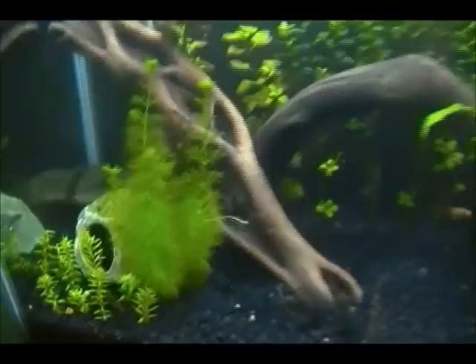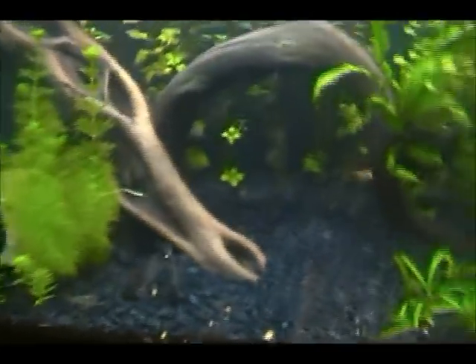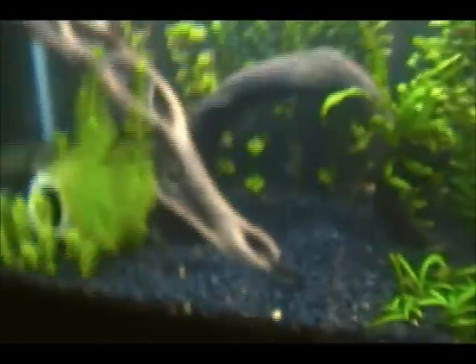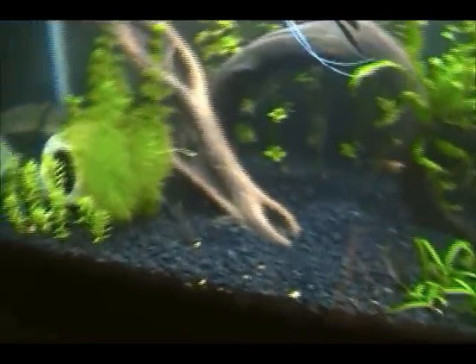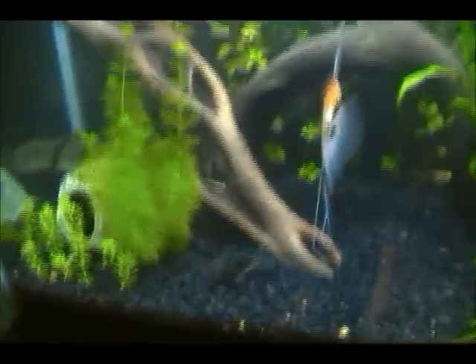So, basically, if I had Cabomba in this tank — I think that's Cabomba — and I added a new plant right next to it, or even on the other side of the tank, sometimes the roots can get to it somehow. And the Cabomba doesn't like it. The Cabomba is going to shoot off some kind of chemical substance that the other plant — I'll just call it jungle val — doesn't like, and the jungle val is going to die.